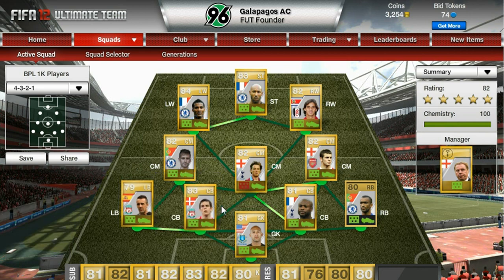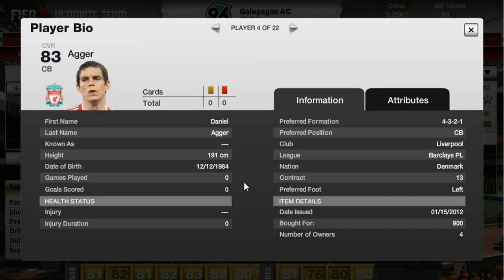The two centre halves are Daniel Agger and William Gallas. For this team I basically went for the best overall rated players. So with the likes of Florent Malouda up there, he's 84 - personally I wouldn't use him because he's quite slow, but he was the highest rated left winger I could find for a thousand coins. Daniel Agger and William Gallas, both good defenders, 83 and 81. I'm surprised I got Daniel Agger for so little - 69 pace, 82 heading. He does a good job, 900 coins.